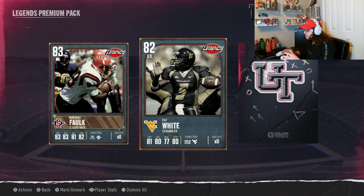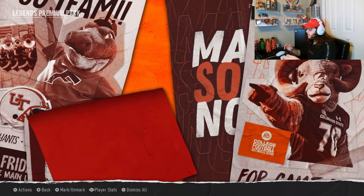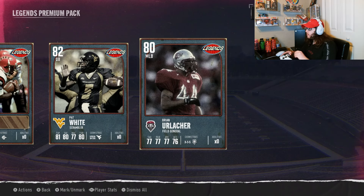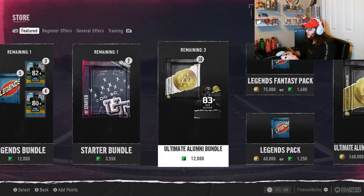One more card — still getting used to packs in this game. I'm hoping this is our 82-plus here so we get 82-plus in all three cards. Final card: 80 overall. So one of our 82s was one of the earlier guys, but we'll still take it. 80 overall middle linebacker Brian Urlacher — field general, 77 tackles, 77 pursuit, 77 zone coverage, 76 ACC. Someone in the comments told me what ACC means for a middle linebacker but I'm blanking. Chemistry 3-3-5, zero abilities.